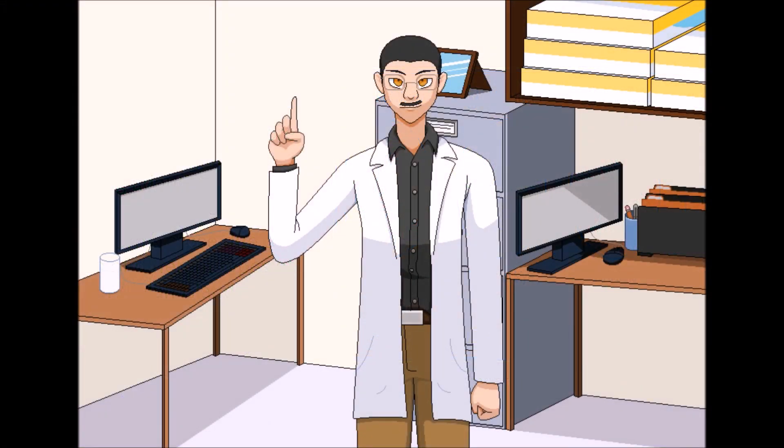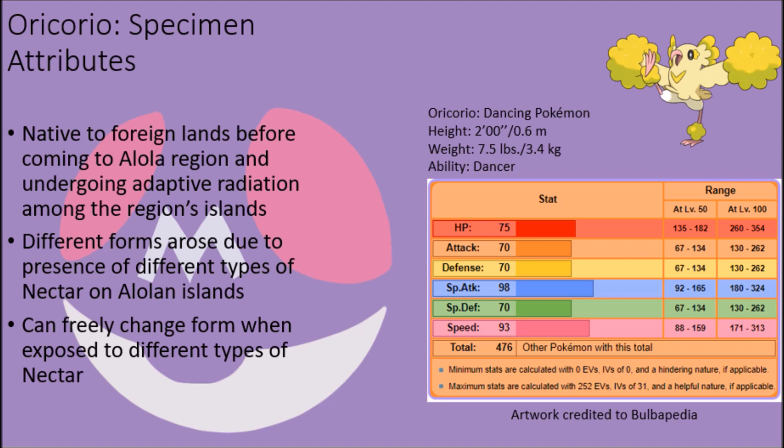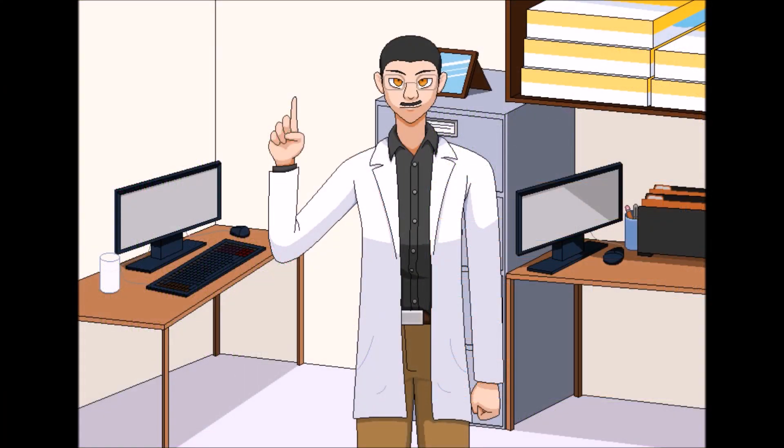These nectar items have unique chemical compounds within them that have helped facilitate the development of different powers among these creatures, but as a whole they are still unified by having the same overall stats and moveset available to them, which unfortunately is quite limited. Still, their body forms are incredibly flexible, as they can switch between different forms and mating dance styles through the ingestion of different types of nectar, granting them a degree of versatility that goes beyond what most Pokémon are capable of. Moreover, they are unified by the fact that they have evolved to turn their mating dances into an actual way of life at all times, and even a weapon of war, granting them access to a signature attack and ability to boot.